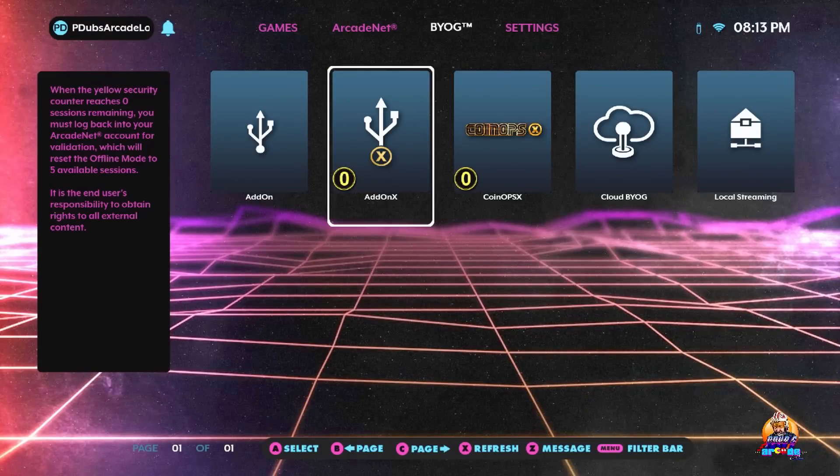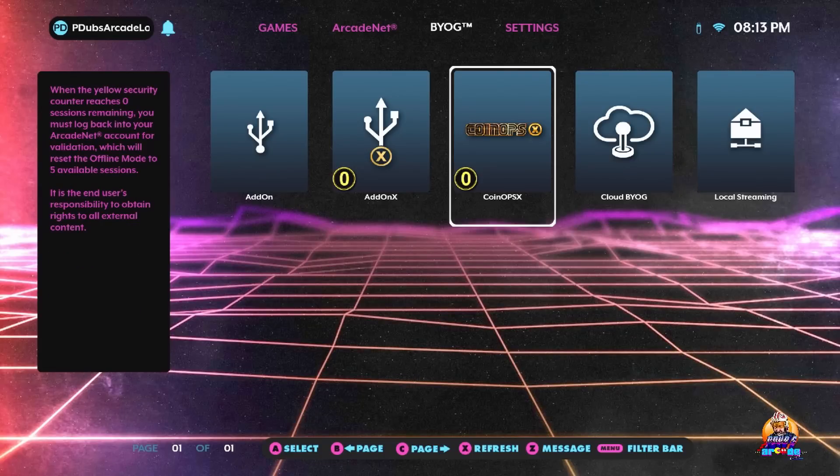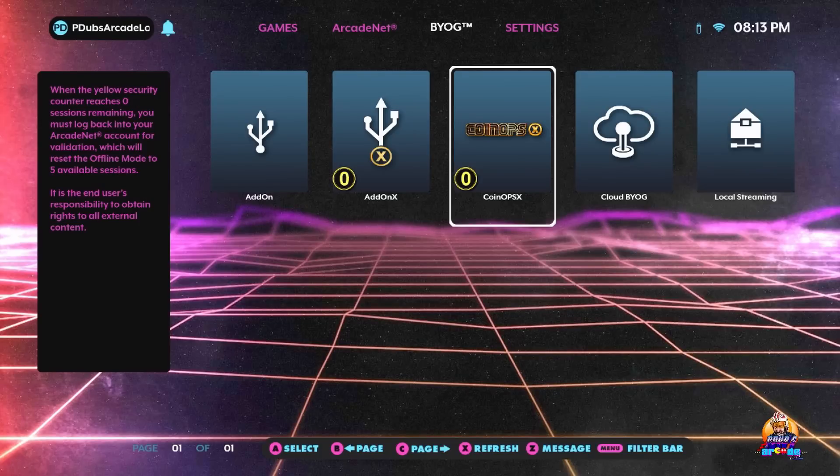AtGames cannot legally provide you ROMs that they do not have licenses for. And of course this is a third-party application, but what you can do with it is pretty slick. When you launch CoinOpsX, provided you get everything set up correctly, it's going to look a little something like this.